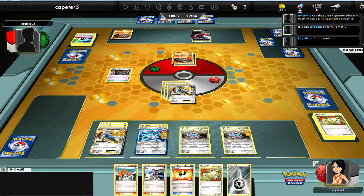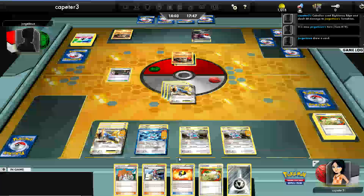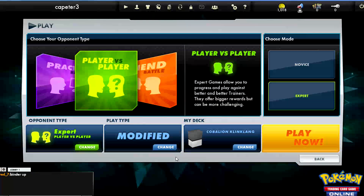I do Righteous Edge to take one more energy off the field. With the energy off the field, he could retreat back to the other Terrakion but unless he had another energy switch he really couldn't do anything. He realized it was too difficult to try and take three more prizes. He took out the Sableyes and may not run Super Rod. I hope that showed a relatively good game — Klinklang got a slow start but those Max Potions really do make a big difference. Hope you guys enjoyed the battle, and stay tuned for another one tomorrow.